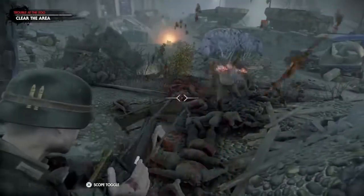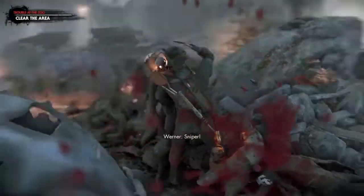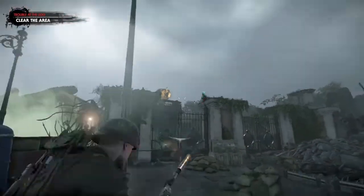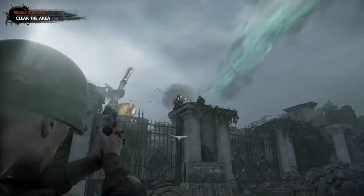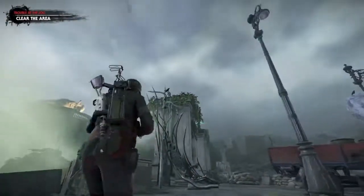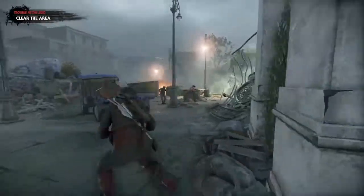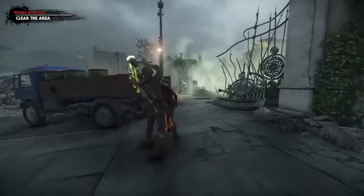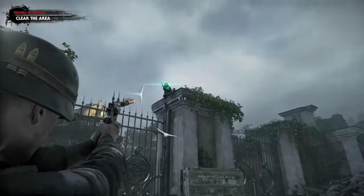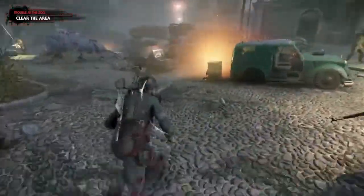Keep killing zombies until the next set spawns in, which is going to be three snipers and a heavy gunner. When you get the audio cue for the snipers, pull out the Webley and prioritize the snipers first before dealing with the gunner. This is not my best run, but it's the run that got it done. Once the two snipers are down, wait to get the third and final sniper. Once he's dead, pull out the Sten and go deal with that heavy gunner.